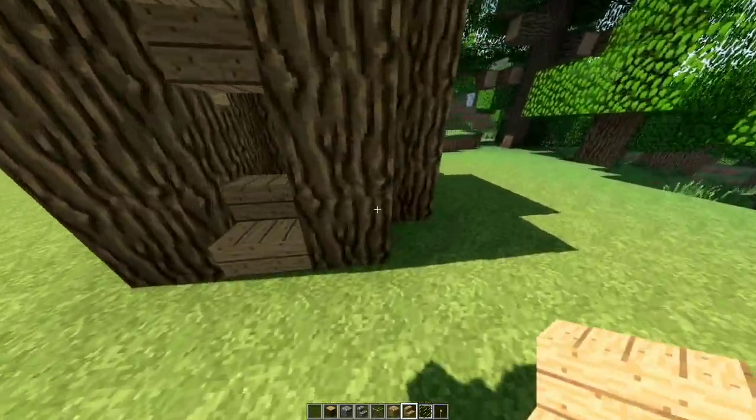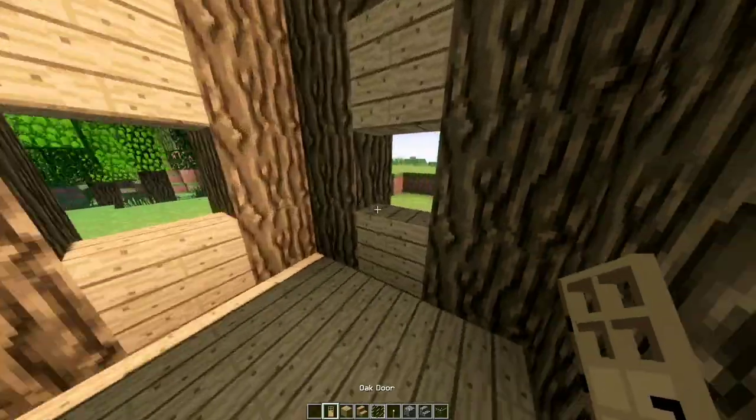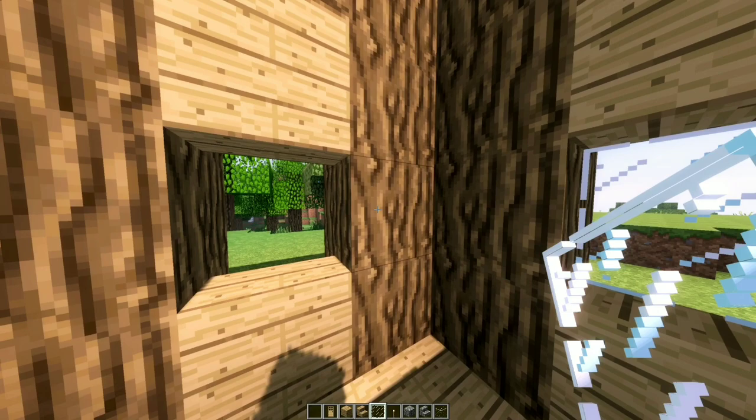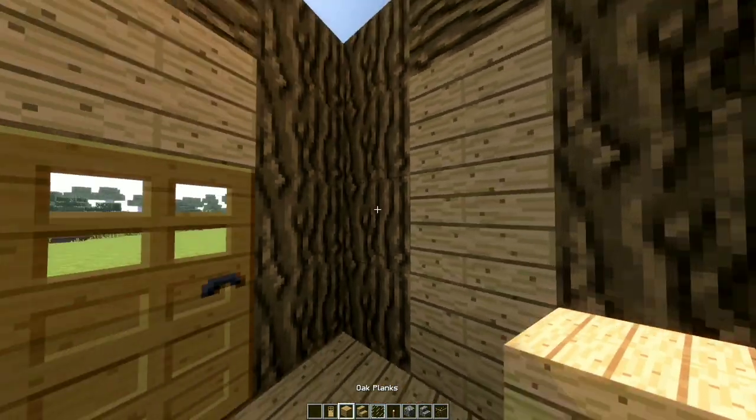Do the same for the bottom but place them regular, leaving one gap empty to make it your entrance. Let's add an oak door and also a torch on the top block. For windows, your choice — I would place them on one side and on the back two windows. Block the window spots we didn't use with oak planks.